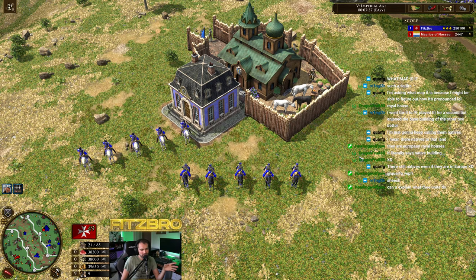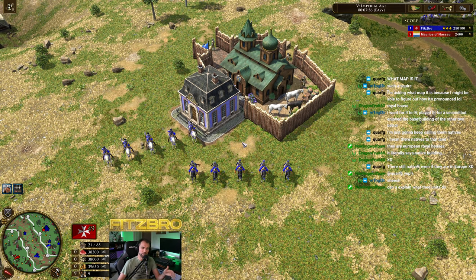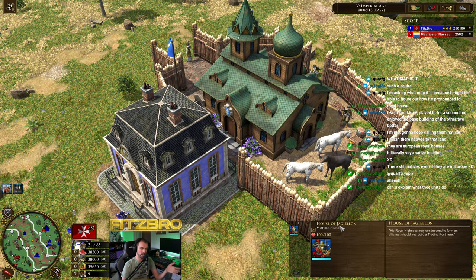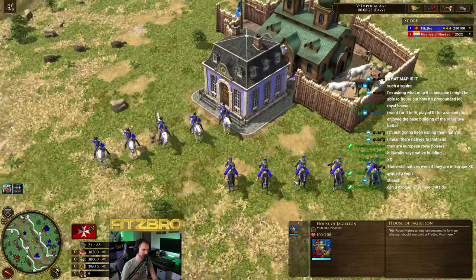What's up YouTube, it's Fitzbro and we are taking a look at the early access of Age of Empires 3 Definitive Edition's hottest DLC coming out this month: the Knights of the Mediterranean. We've made another video covering the royal houses, aka the natives, for AoE3. There are a bunch of new maps and new royal houses included in this DLC, so we're going through each one, exploring buildings, technologies, and units. First up is the House of Jagiellonian — I can't pronounce it, so we're calling it Jagielleon. Go ahead and correct me in the comments.